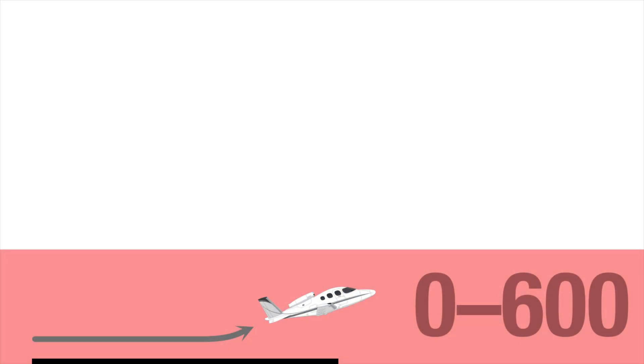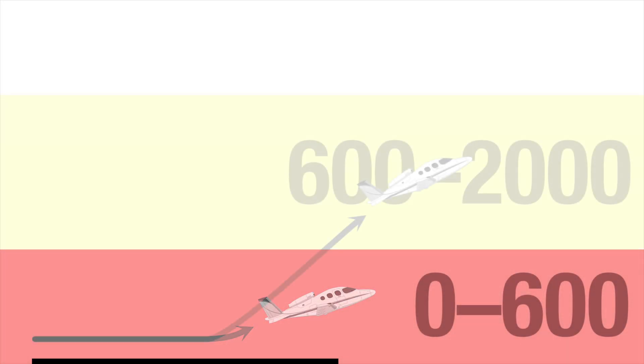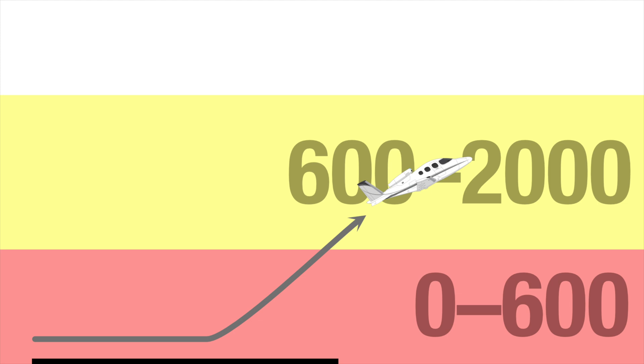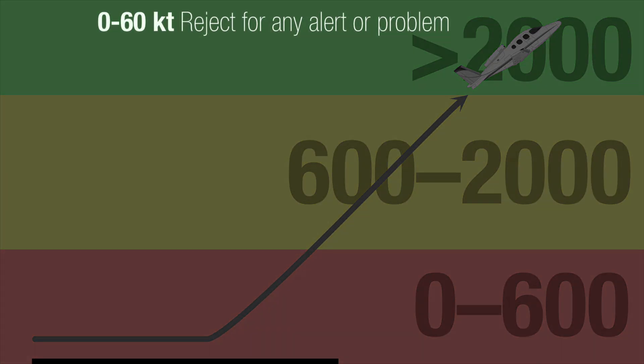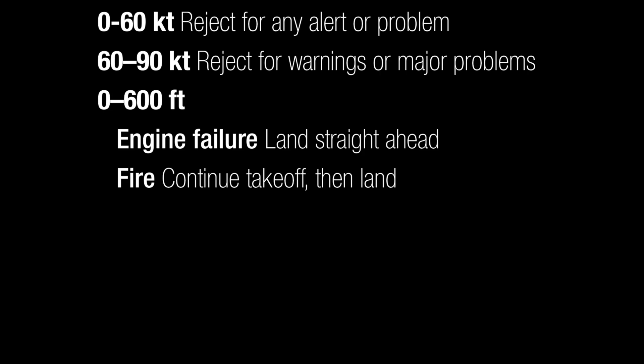The CAPS parachute is only effective above 600 feet AGL. Between 600 feet and 2,000 feet AGL, immediate rehearsed action is required. Because of this, SF-50 pilots are taught a very specific emergency takeoff briefing. From brake release to 60 knots, abandon the takeoff for any CAS message or malfunction. From 60 knots to rotation speed, abandon for any critical failure or CAS warning. From rotation to 600 feet AGL, for an engine failure, land straight ahead; for a fire, continue and return to the airport and land.